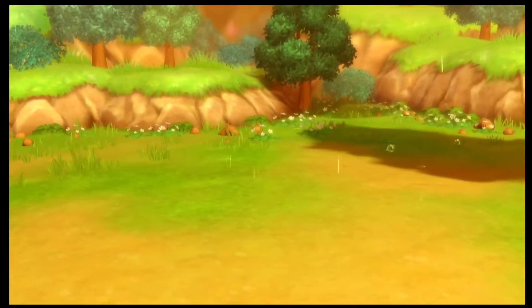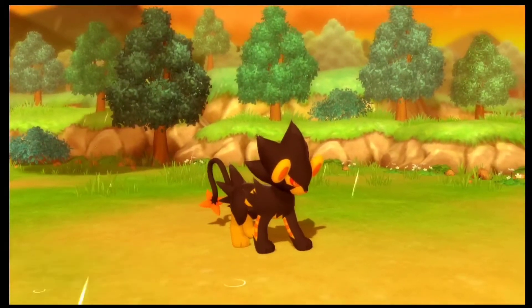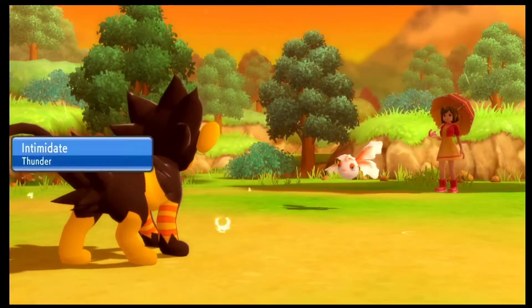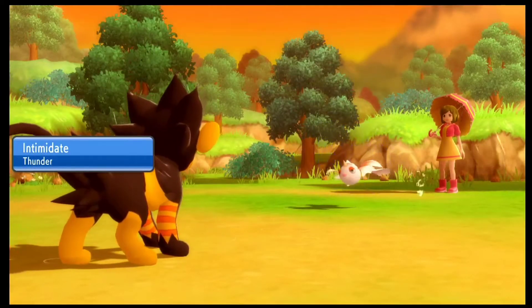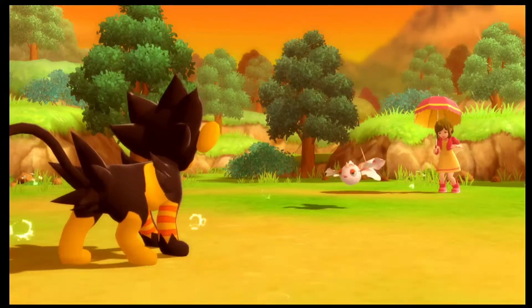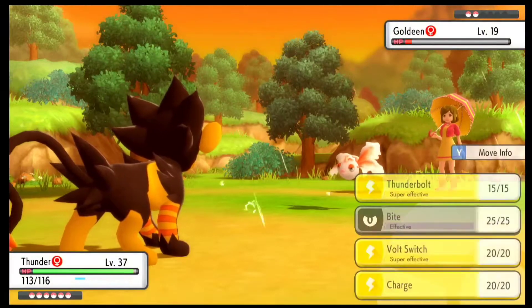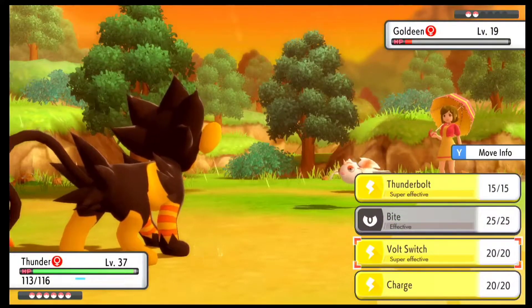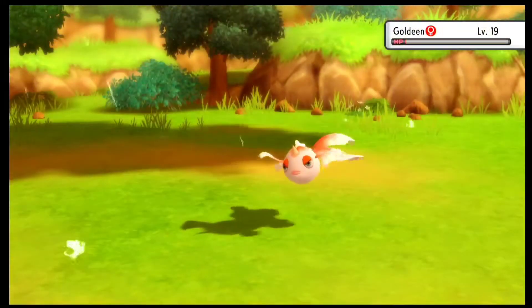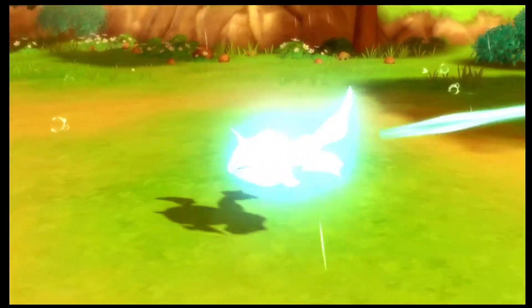No matter what NPCs do — even if they use Confuse Ray — it hits and we get confused, hitting ourselves more than hitting the NPC. Whenever I try to confuse an NPC's Pokemon, they never seem to hit themselves, they usually hit us instead. I'm not really sure why that usually happens. I decided to switch in my Luxray, as taking down these Goldeen is much easier than using my Bronzor which is confused.